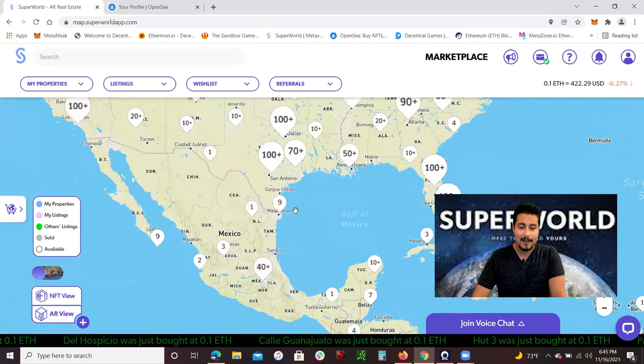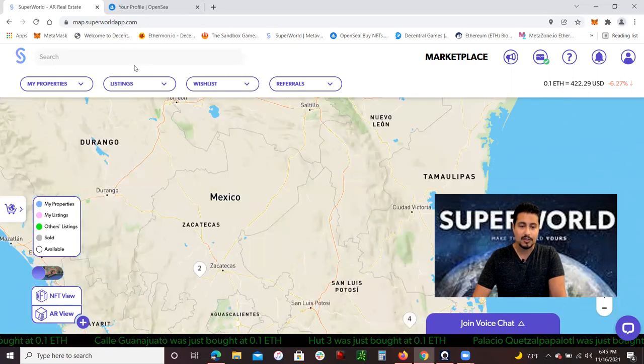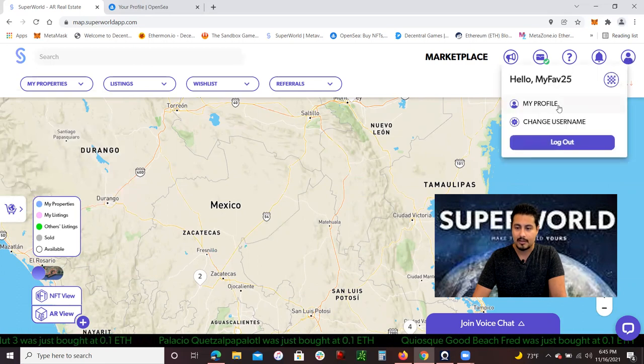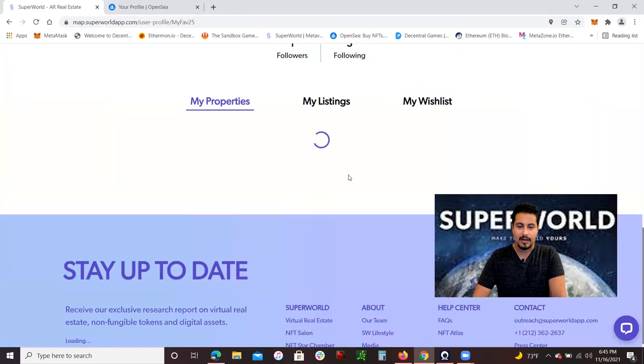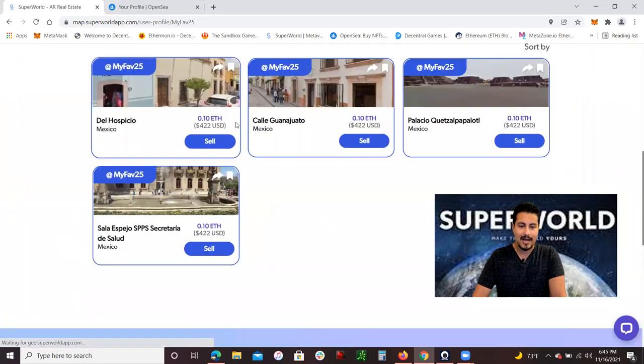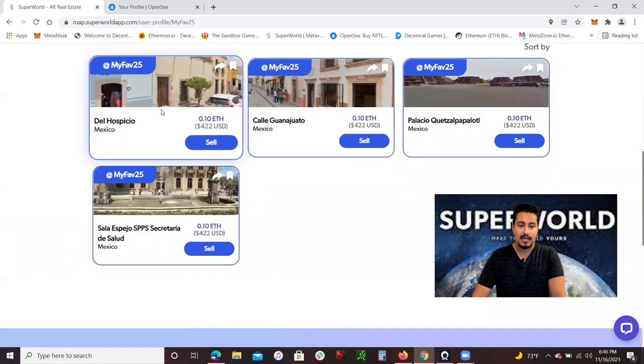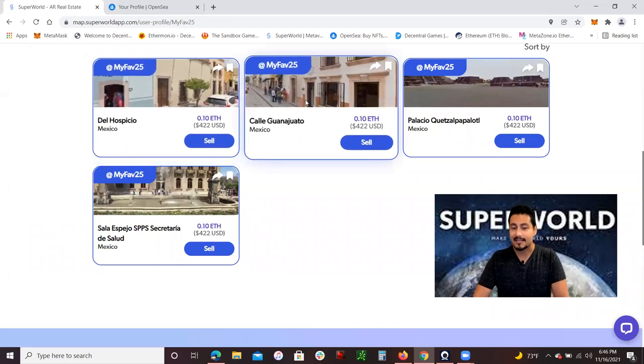I'm going to show you guys what I purchased — these are my properties that I personally bought. I did buy four digital properties. I bought them in Mexico. I actually bought the downtown park in Jerez, Zacatecas in Mexico — that's where I was born, so it has a lot of sentimental value. I wanted to own that area because during annual festivities there's a high traffic area with a lot of tourism. So if I want to create revenue, I could use my digital real estate in those high traffic areas.